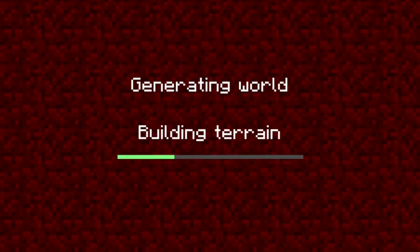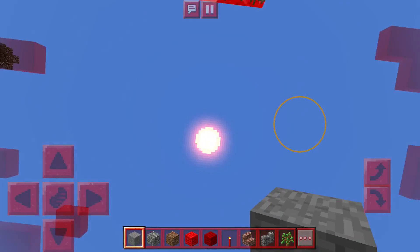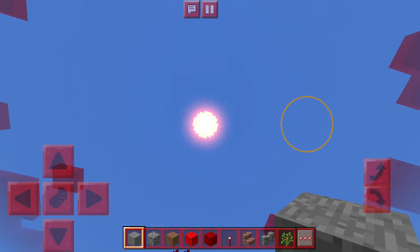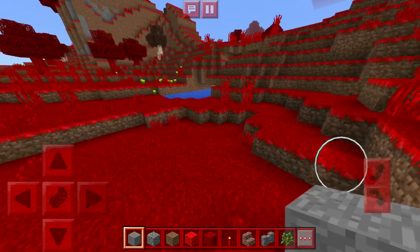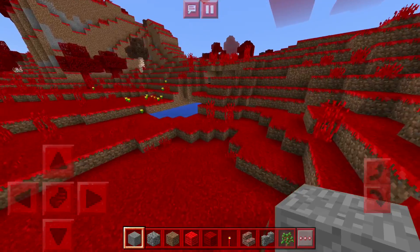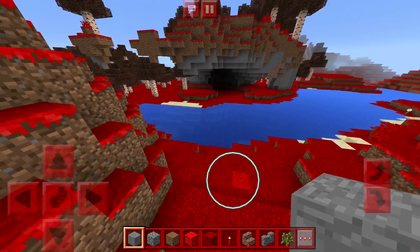Oh my goodness, am I excited for today's video! Welcome to Adventure Gaming HQ and welcome back to another Minecraft Pocket Edition video. Today everything is red because we have a very special add-on — an apocalypse add-on where everything is red.